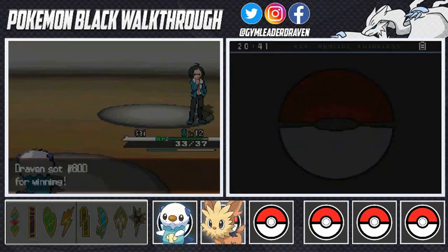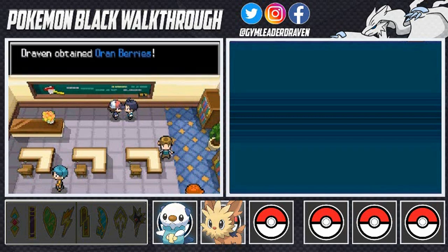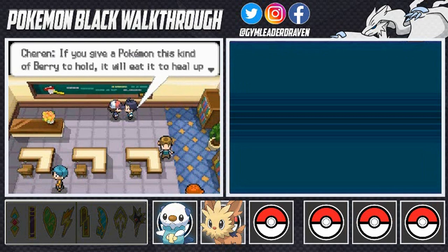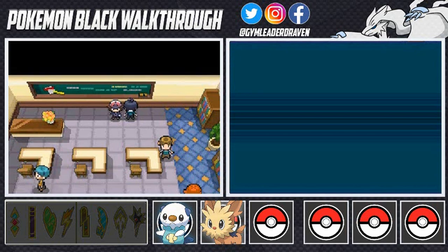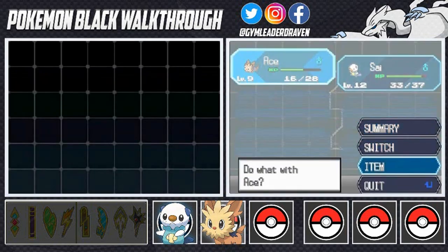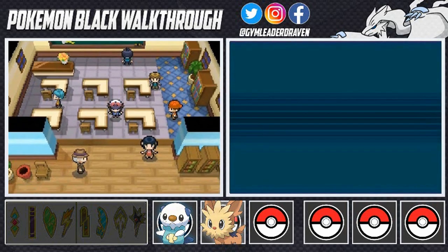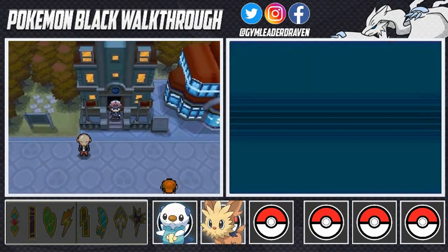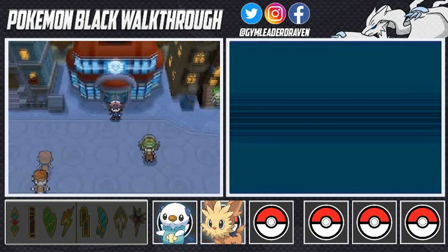Cheren says losing to me means he still has a lot to learn. He gives us some Orange Berries — they're useful in battle since a Pokemon holding one will eat it to heal HP when it gets low. Man-made items like potions can't be held the same way. Checking on Lillipup though — it's not actually holding anything, I'm confused. Anyway, heading straight to the Pokemon Center, back in a bit.